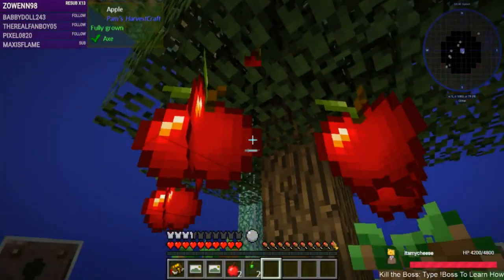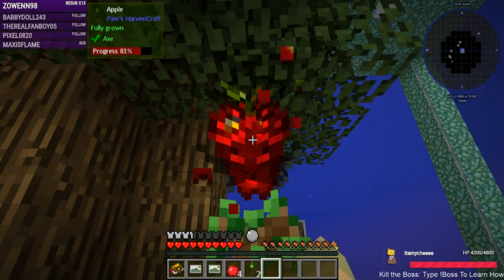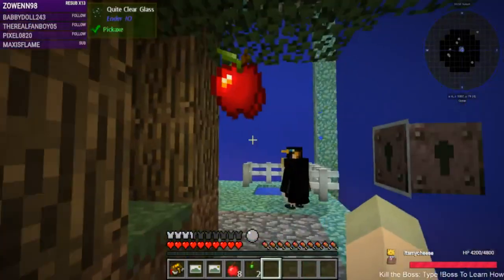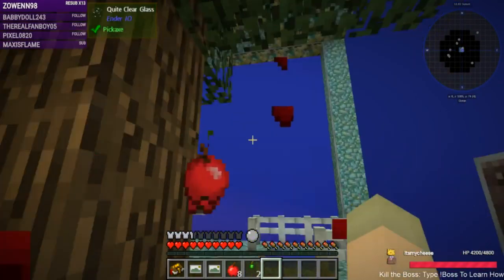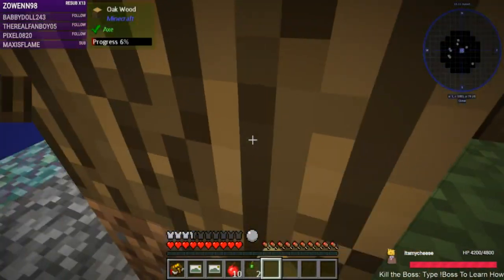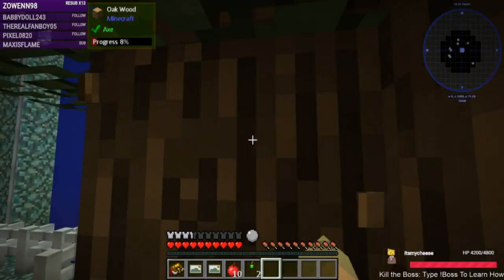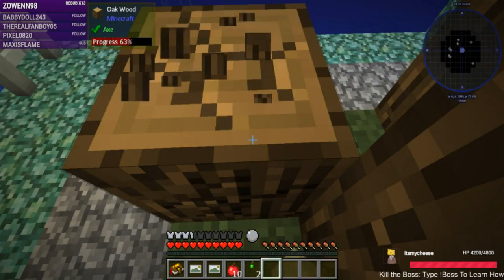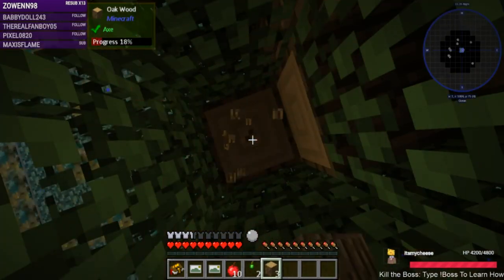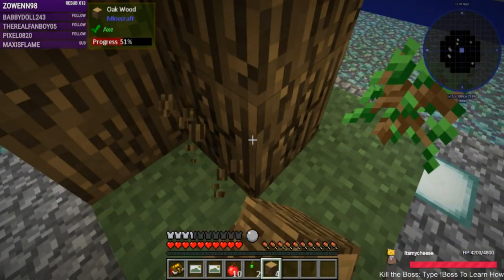We need to get ourselves a wooden axe, which means chopping this tree down. I tried right-clicking to harvest it — that wasn't right — so we're just gonna take it all. There he goes — went into the water. And I have step-assist on, let's not have that on.